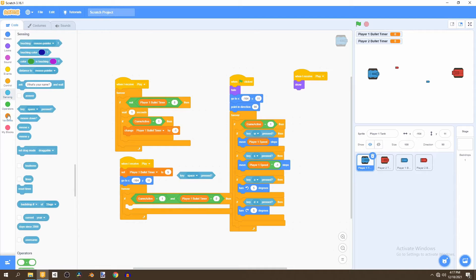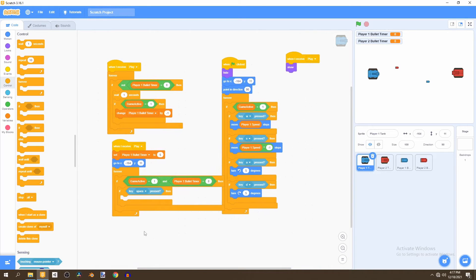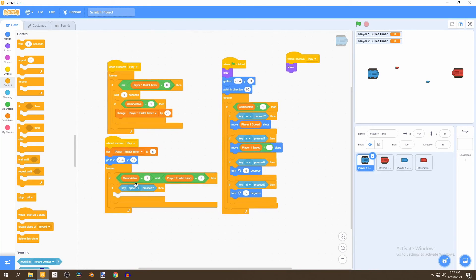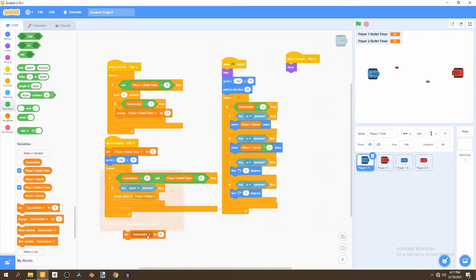Then we'll allow the player to press the shoot key — we'll use Space for our player one tank. We check if key Space is pressed, then create a clone of the player one bullet. After creating that clone, we reset the timer by setting player one bullet timer to five.